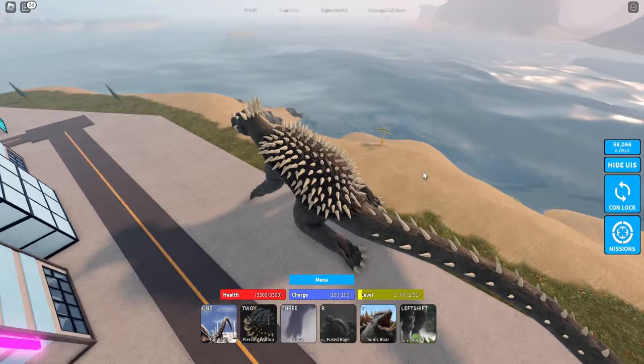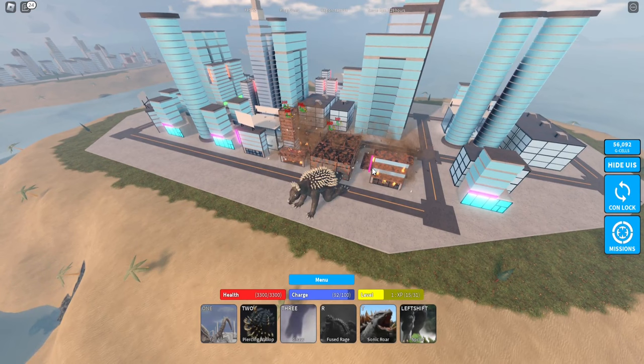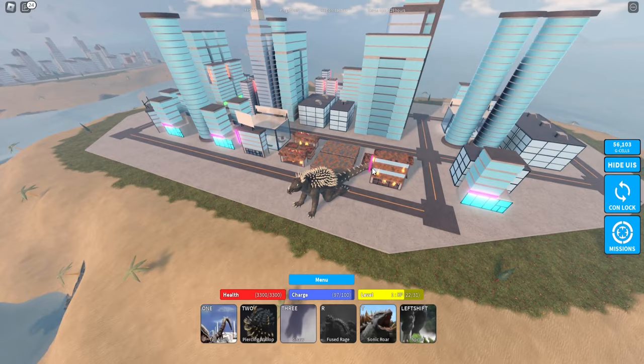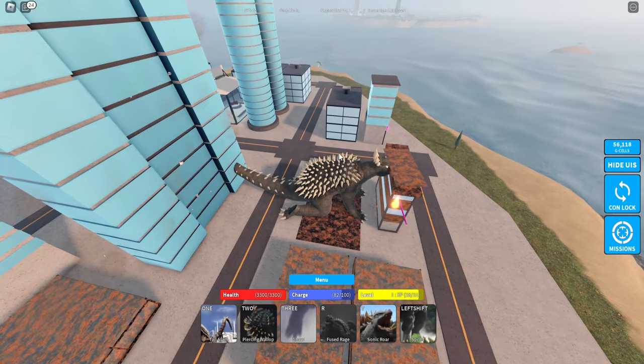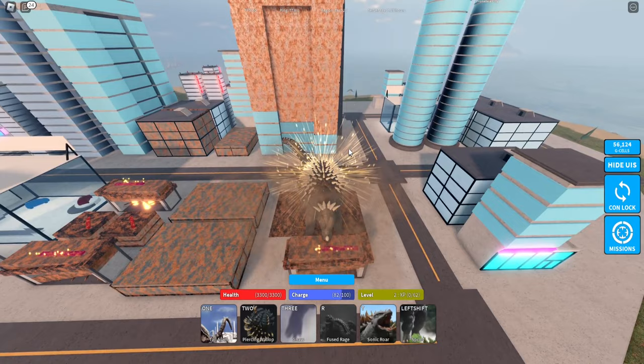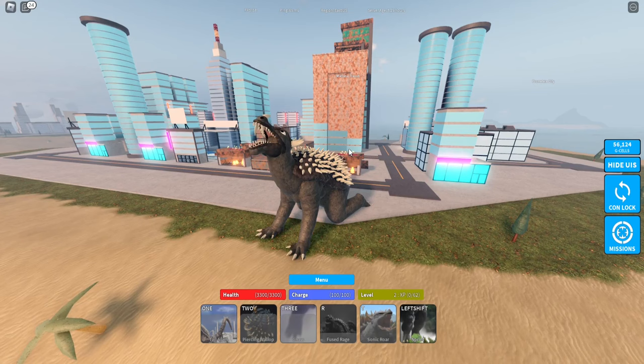He's got lots of spikes on him. First things first, we've got tail slams — I have to be like this. Yeah, it's a little tail swipe you can use to sweep cities from underneath you. And then next up we've got piercing wallop, where — oh, that's the good move. No, I can't hold it; he just kind of dashes forward. Never mind, this isn't the good move. And we've got gnaw, which is just a little baby slam. So we've only got three moves — that's great. My first roar is fused rage, and then Sonic Roar, which will probably hurt them more.